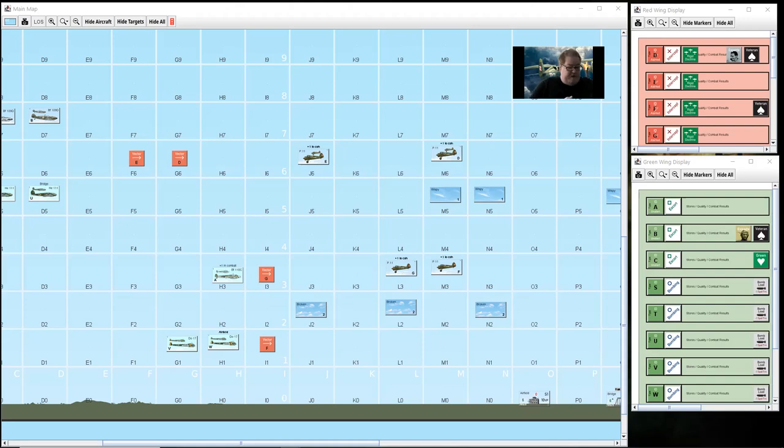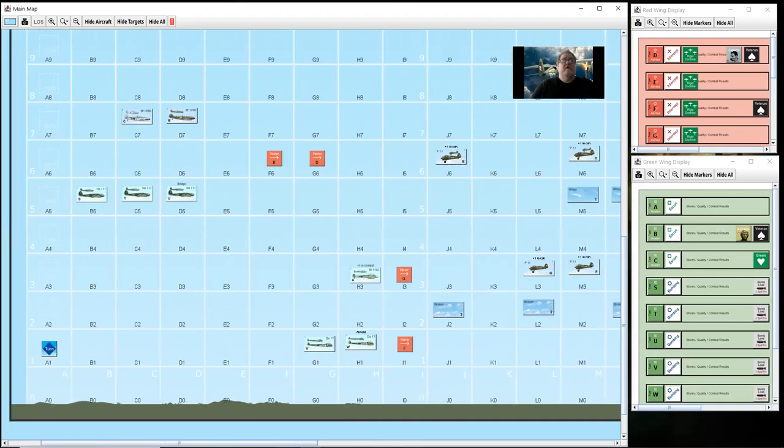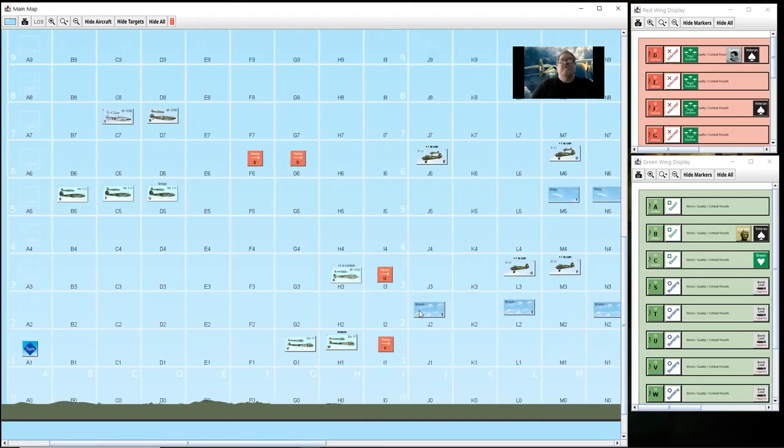It's turn one. There's nothing entering the board, so we go straight into what's called the tally phase. The Raiders, which in this case are the Germans, get to tally first. Looking over here, this BF-110 could tally any of these squadrons or flights within range. It will try and tally the one to its front - that's one, two, three, four squares away.